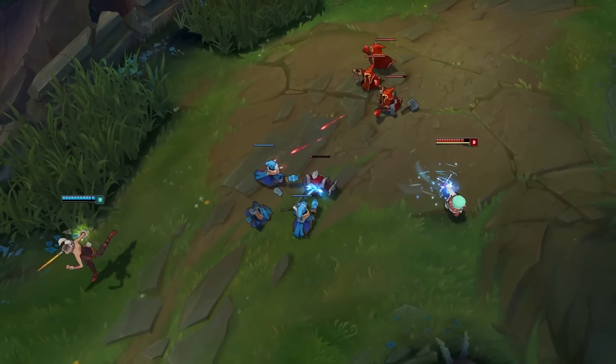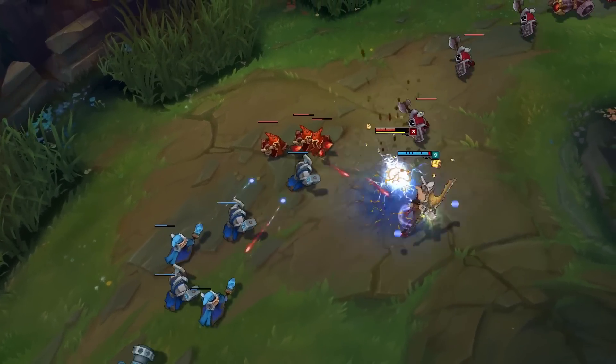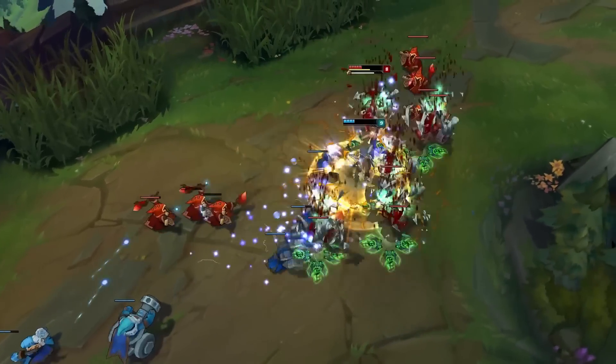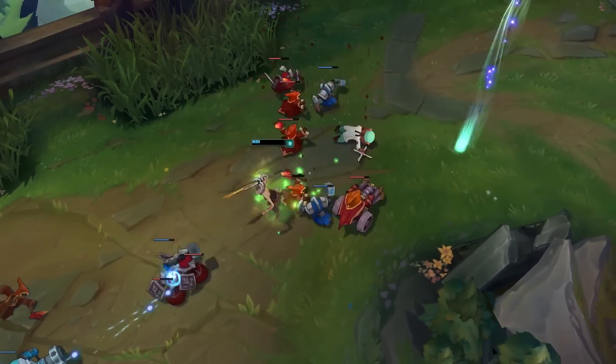One of the key elements to trading is getting your skills on cooldown as fast as possible without using them all too quickly at once. You want your spells constantly coming back up in the middle of the trade. Against some champions that Riven has a hard time against, going in with your usual combo of dashing in and getting off all your spells won't work very well, because you won't have any spells left to disengage.